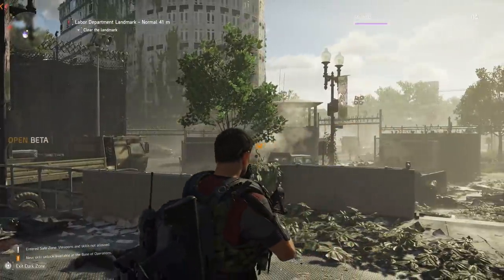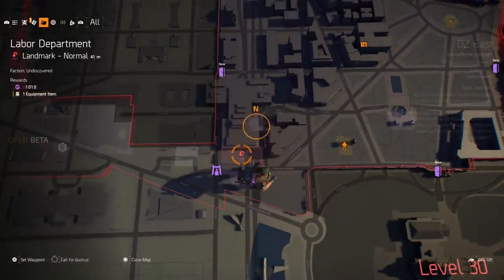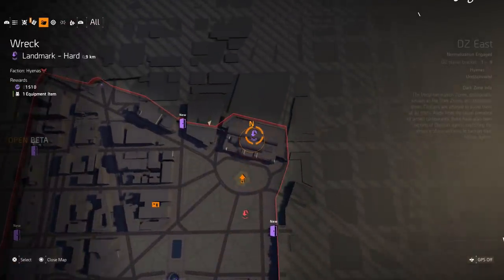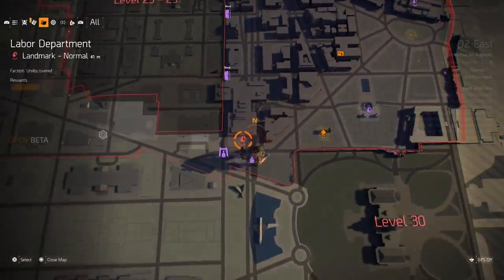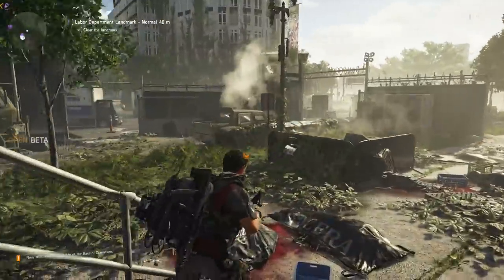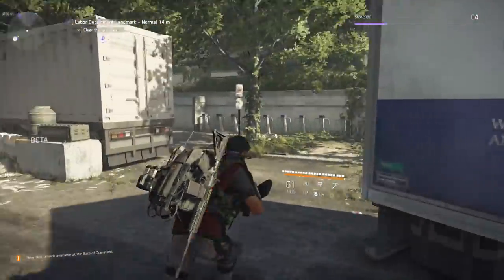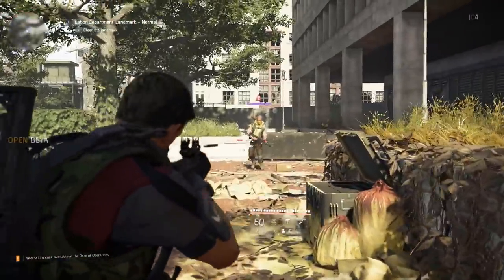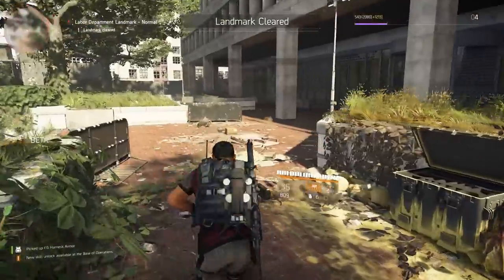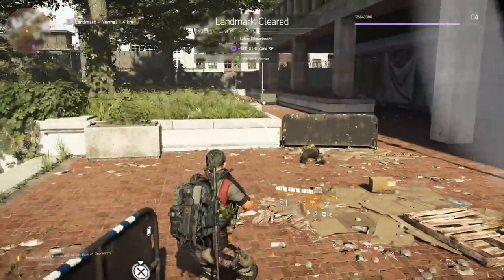Now that we're in the DZ, the next thing I want to talk about is that the DZ is going to have the best loot, and farming landmarks is something you're going to be looking for. There are multiple landmarks that pop up throughout the DZ — as people clear them they go down and other landmarks keep appearing. You really want to pay attention to this because they have some really good loot, not only from boss drops but also from containers. Once you clear a landmark and it says 'landmark clear,' that's when you want to look for those containers.